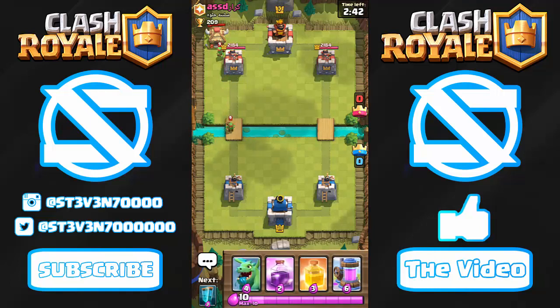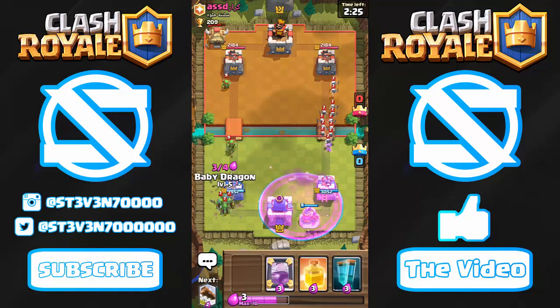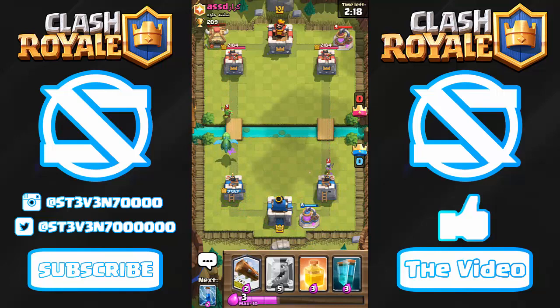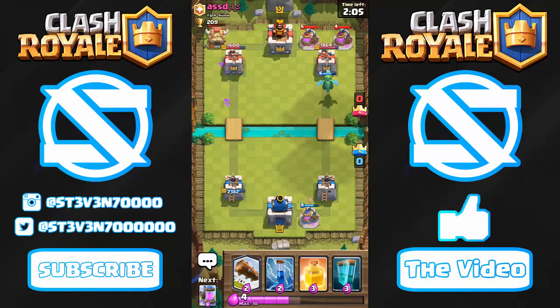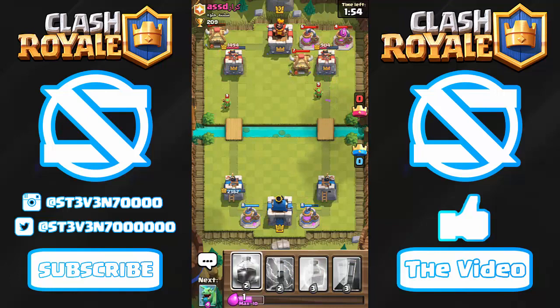We're up against a Level 7 player — this guy's probably a trophy dropper. If he doesn't push my towers I'll just let him have the victory. He threw a goblin barrel with the skeleton army so I'm assuming he's just trolling around — we'll have some fun too. We'll cycle through some more baby dragons. He has elixir collectors of his own but I can't take those out since all I have are zaps and logs, and the log can't even reach the back of his tower.